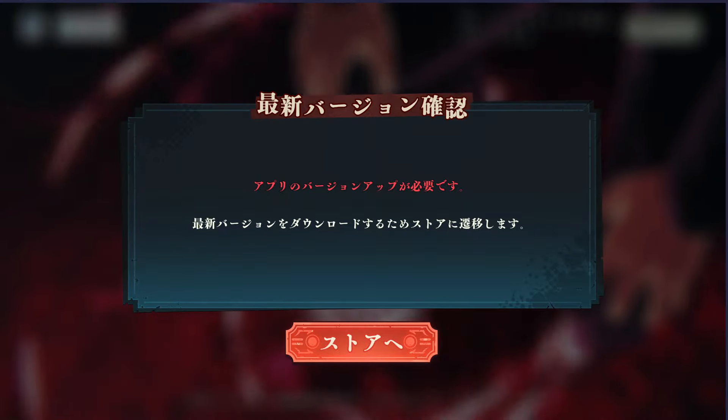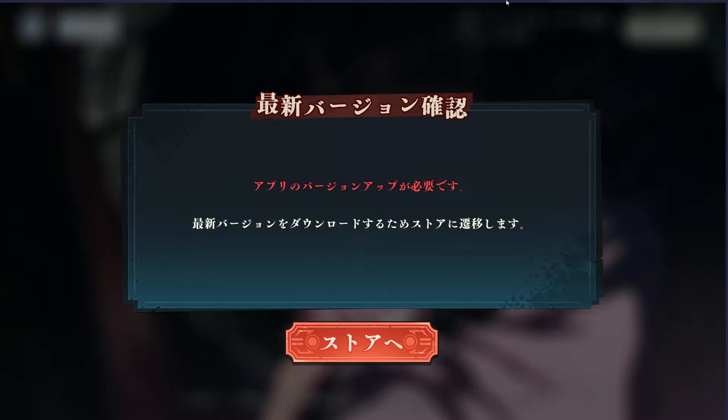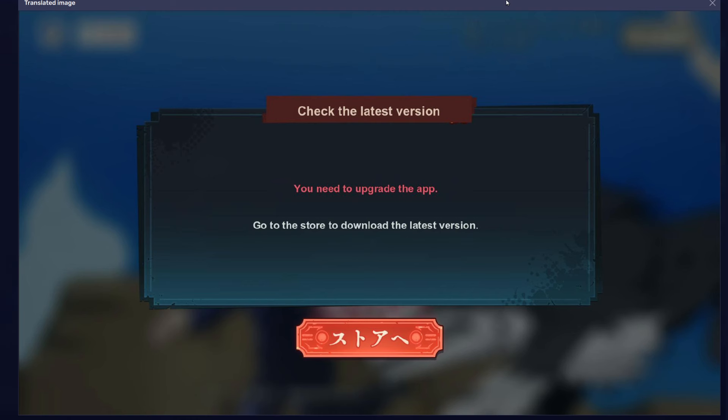Yo, this is your boy Sluggin and Bing. You guys already know what the deal is. Let me translate this screen for you guys. I hear in the comment section how you could update the game. If you guys see this on the screen right now, you need to upgrade the app — go to the store and download the latest version.